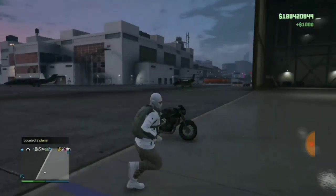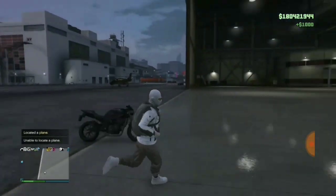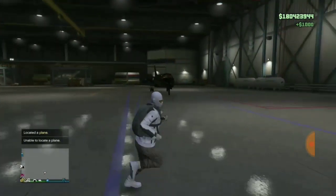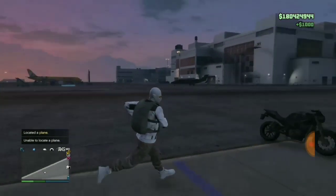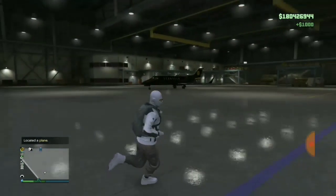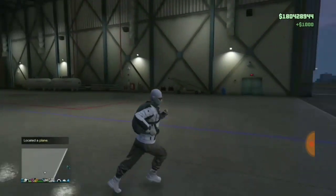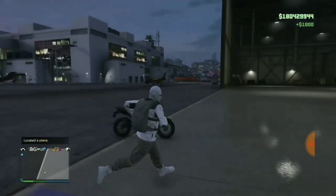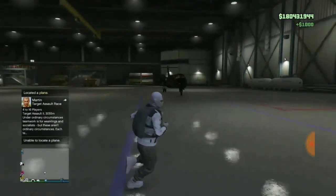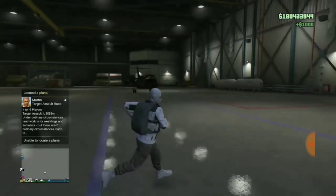Get inside one of your vehicles inside your garage, pull the phone up, call Lester, and as soon as you hear Lester talk you press up, up, gas — just like that, up, up, gas. As soon as you spawn outside you should see 'locate plane' in the left corner of the screen.